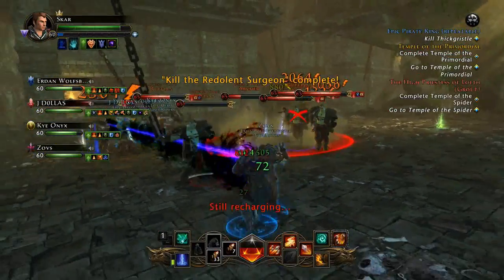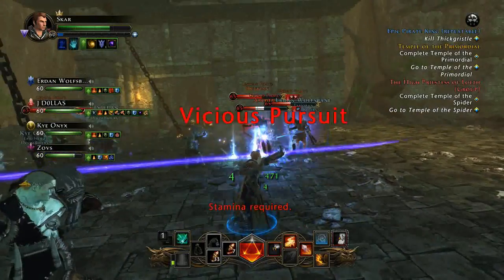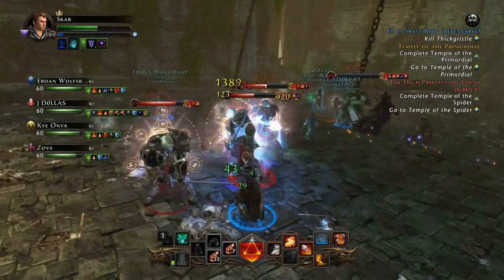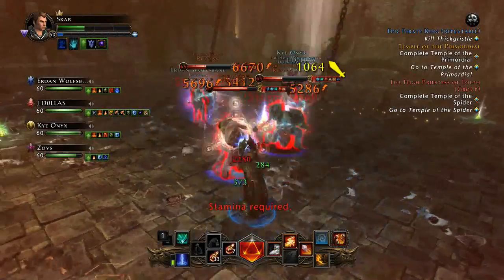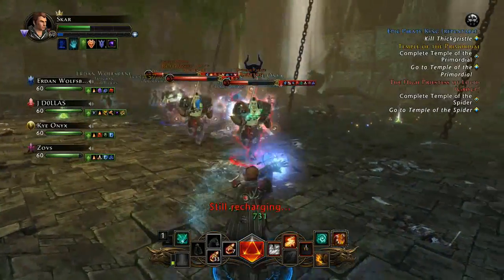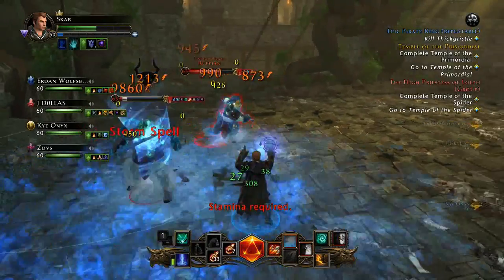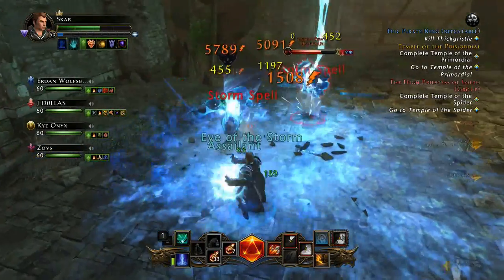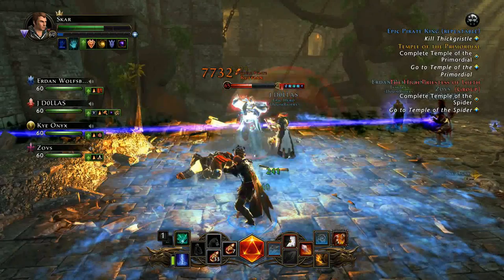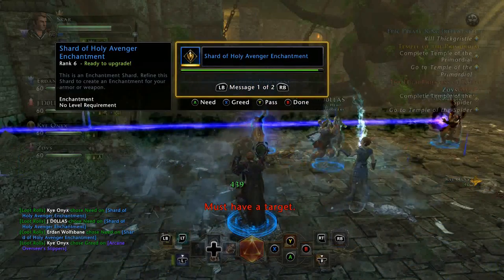The mini bosses in this dungeon do actually drop Tier 2 equipment sometimes, so you can get lucky and maybe get a set piece. Always try to go for set piece items as opposed to Unicorn or Drake gear - Drake gear is basically just good enough to get yourself into the other Tier 2 epic dungeons. Lair of the Pyra King is the easiest Tier 2 dungeon in the game, so you can be farming this out quite a bit. It's also good for astral diamonds, just like I mentioned in my other video about farming astral diamonds.